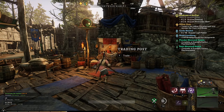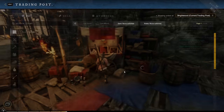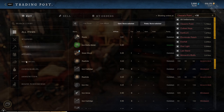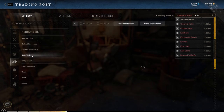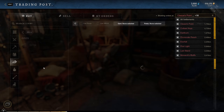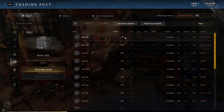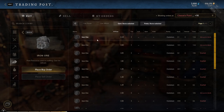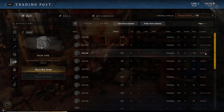To make some quick money in New World, go to the trading station, select all settlements, go to resources and raw resources, and select the type of resource you want to sell. For example, with ores you can see iron ore in Monarch's Bluff is 0.35 gold while in Everfall the cheapest is 1.05 gold. You can buy iron at Monarch's Bluff and sell it for a profit at Everfall.